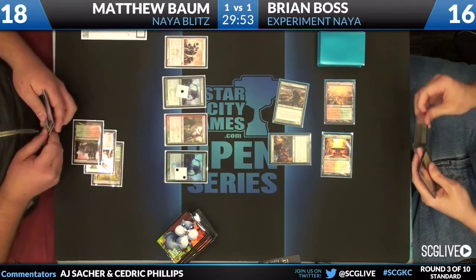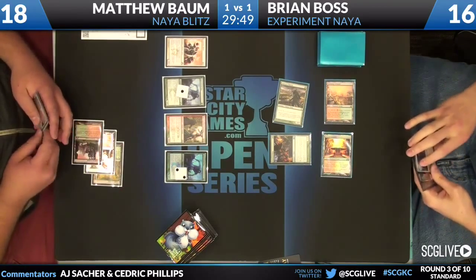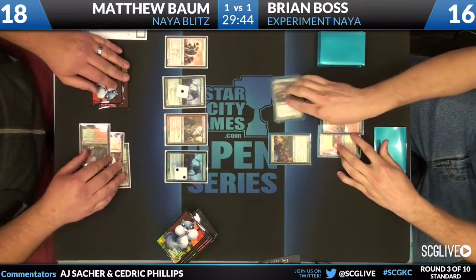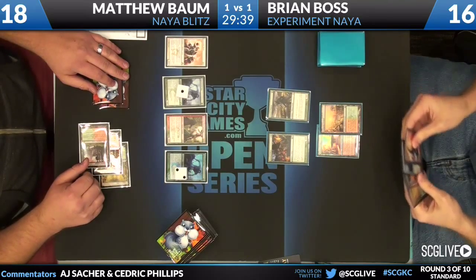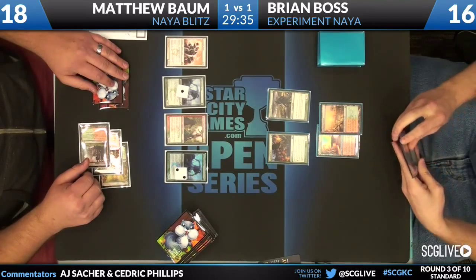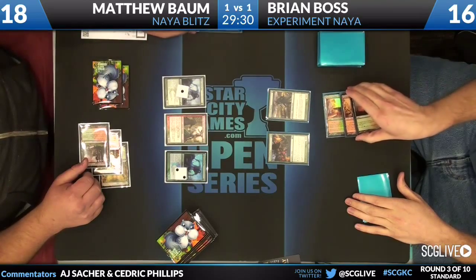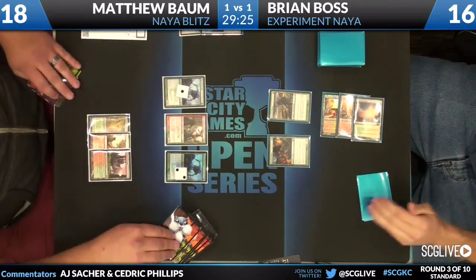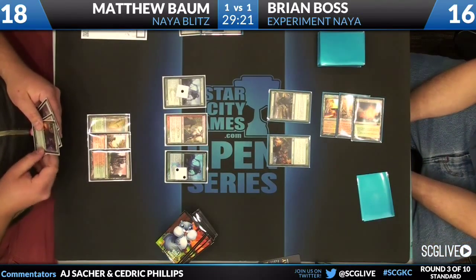Matthew is considering attacking with the Experiment 1 — whether he wants to trade it off or not. I would not attack. I think you have Battalion next turn. Your Experiment 1 is generally going to trade for the Boar, but if you can get a Battalion trigger, it's obviously way better. There is an Oblivion Ring that could blow up that strategy by taking care of the Frontline Medic. Matthew untaps and draws. We know he has Mayor of Avabruck in hand. He draws a Boros Elite for the turn, and he has Rally the Peasants as well.